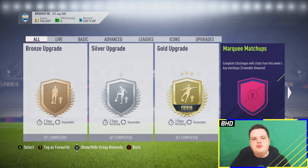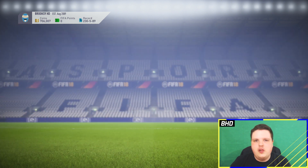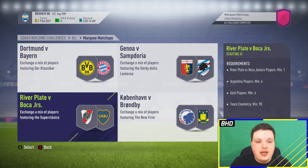As you can see, pink sign for this one — a bit different. You get a premium gold players pack for completing this, which is the one with 12 players and three of them are rare. Not a great pack to be quite honest. We've got Dortmund, Bayern, Genoa, Sampdoria, Copenhagen and Brøndby, and then River Plate versus Boca Juniors.